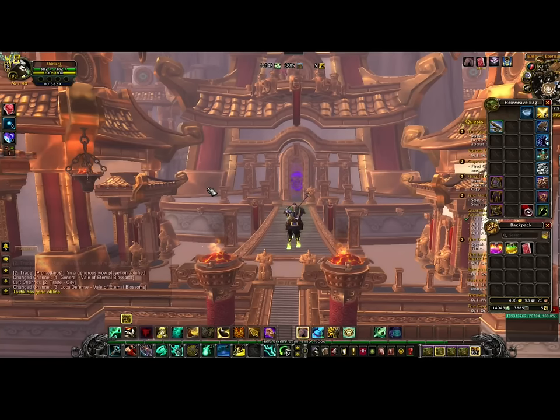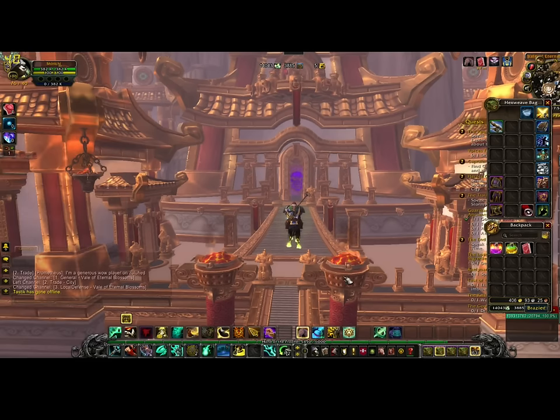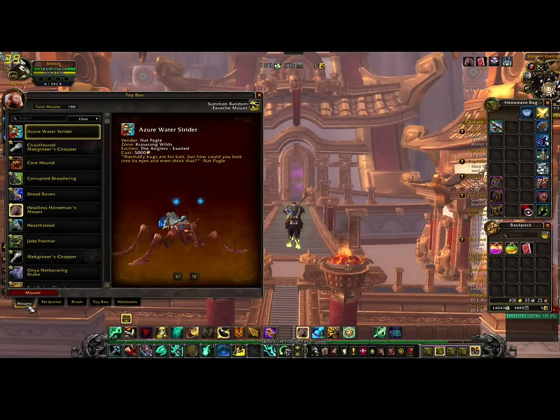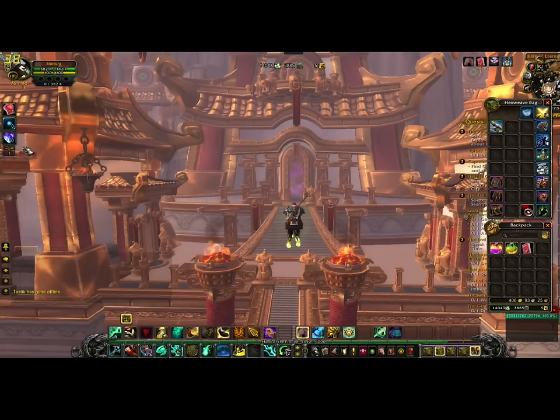You're going to need 10 lovely charms for every lovely charm bracelet, which gets you one love token — that's a lot of tokens. You use them to buy the Swift Love Bird, this pretty thing, for 270. You might be able to get one per event, but with this method you can get them in about...